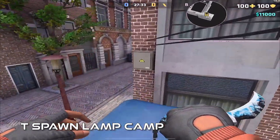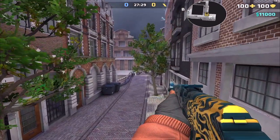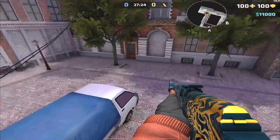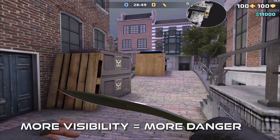In T spawn you can jump up onto the van, and not only that but you can also jump across onto this lamp. You get a pretty nice off-angle and it's very unexpected.